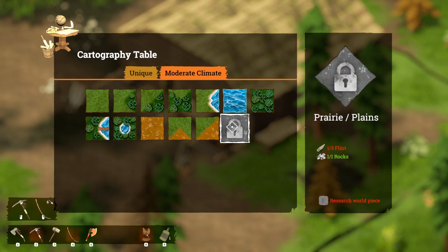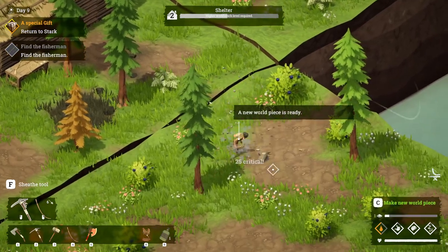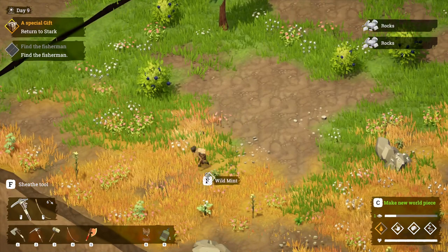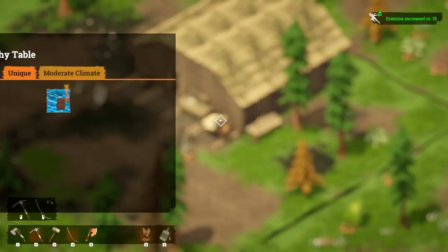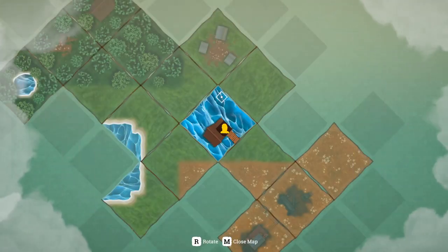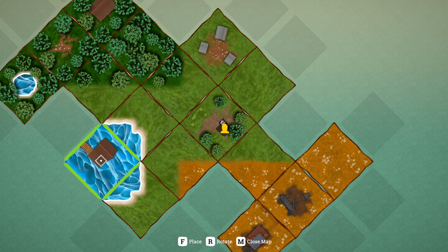The only other thing we can research now is this one which needs three flint — which is the priory to the plains. This is the last one for us to make. Whilst we are here let's just finish it off. We need this piece too, and we actually need two of them but only have one at the moment. So we could put down this land, but you have to notice where it's going to go — we can put it here but we need to make sure we have a matching piece.